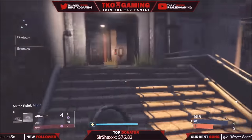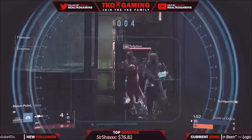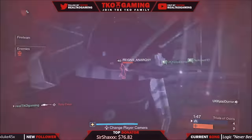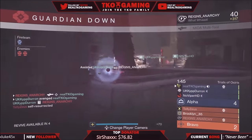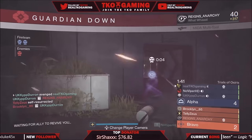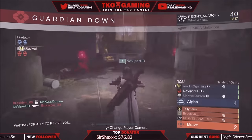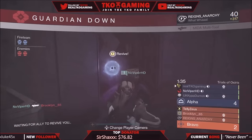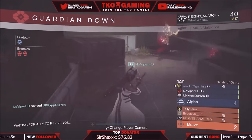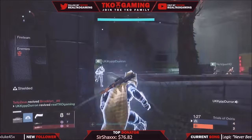Back to Trials of Osiris — you always want to go for revives. I say this in every episode: revives are so crucial. That's why we have at least two people wearing Crest of Alpha Lupi. It's very easy for a team to get more kills than the other team but still lose because the other team had more revives. It's that simple. Keep that in mind as you continue to play this amazing game.